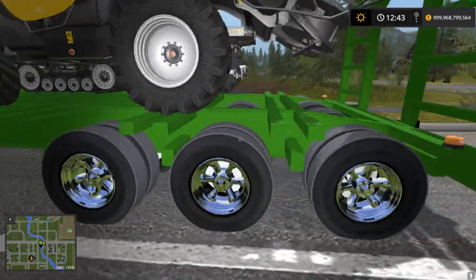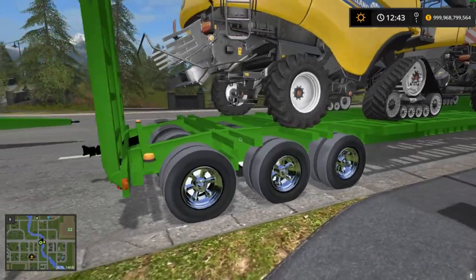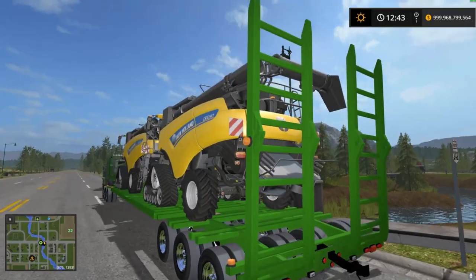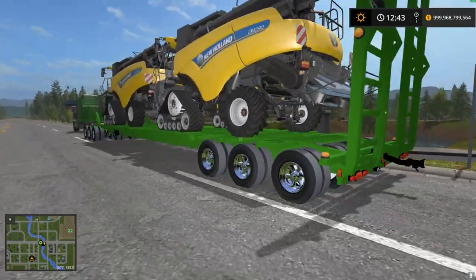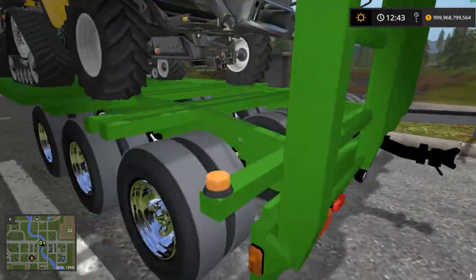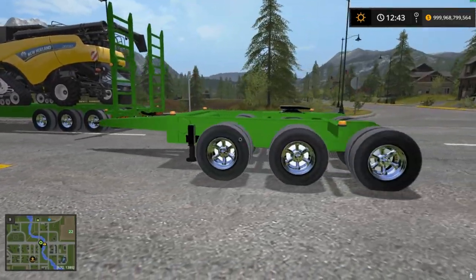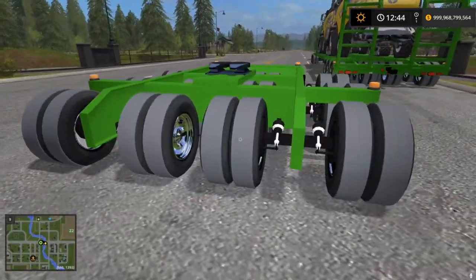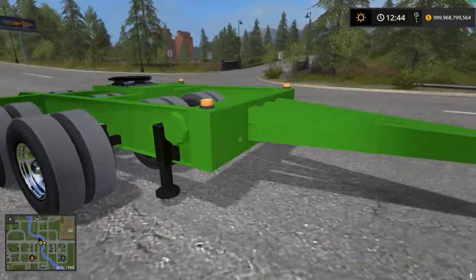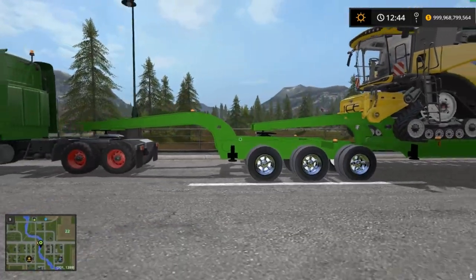It's got three axles and two axles across, so you have wheels for days. Whoever made this is after my heart — there are beacons everywhere, beacons for days. There's also a rear hitch so you could daisy chain them if you wanted to. Here's the dolly as well — just wheels for days, and four beacons on there.